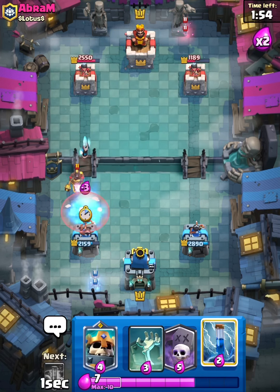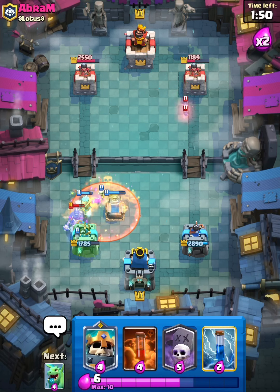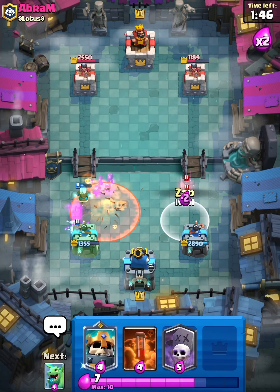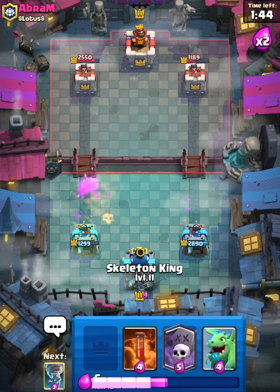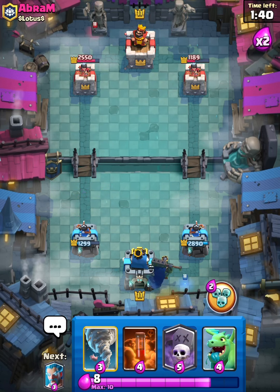He goes Hog Rider. Let's go Ice Wizard, let's go Tombstone — please catch it. He predicted the freaking Tombstone, that sucks a lot. Let's Zap these bats. Let's go Skeleton King in the back, because he's really not going to expect it — well, he might.